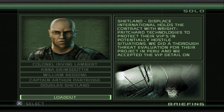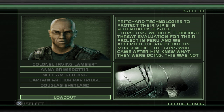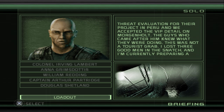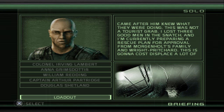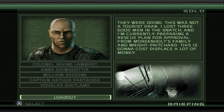Displace International holds the contract with Wright Pritchard Technologies to protect their VIPs in potentially hostile situations. We did a thorough threat evaluation for their project in Peru and accepted the VIP detail on Morgenholt. The guys who came after him knew what they were doing — this was not a tourist grab. I lost three good men in the snatch, and I'm currently preparing a rescue plan for approval from Morgenholt's family, Ann Wright Pritchard. This is going to cost this place a lot of money.